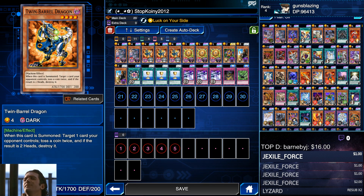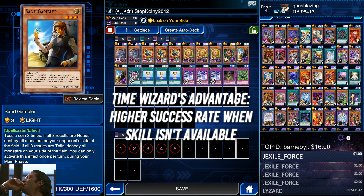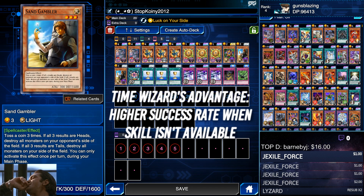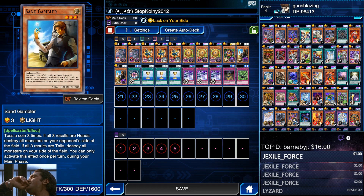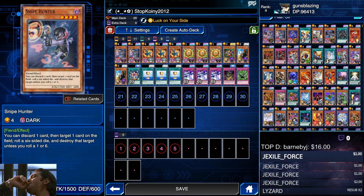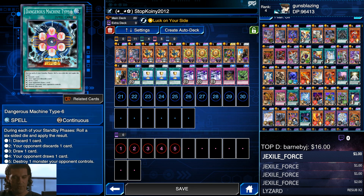We've got Cup of Ace and Twin Barrel, all taking advantage of Luck on Your Side. We already had Time Wizard, which was similar to Sand Gambler, but the advantage of Sand Gambler is that it has higher defense. After your first turn, you can switch it into defense position, and the higher defense will protect it - especially under a Mirror Wall.